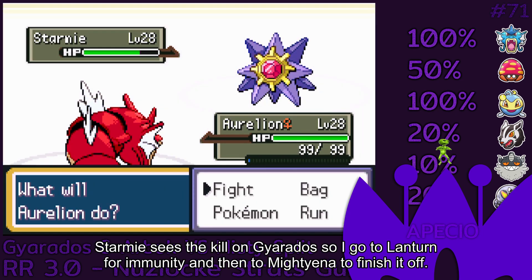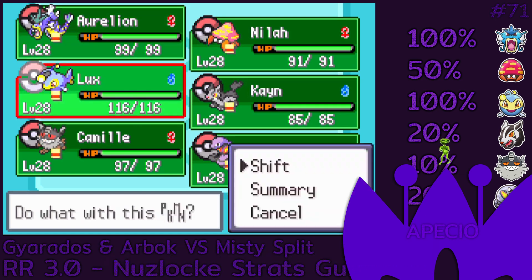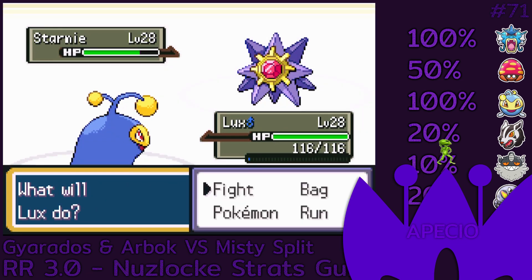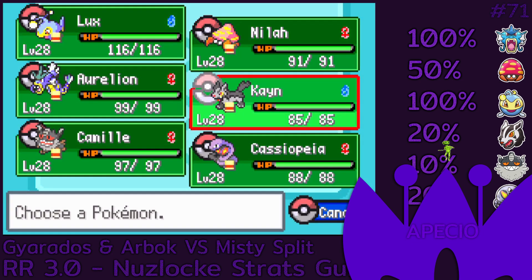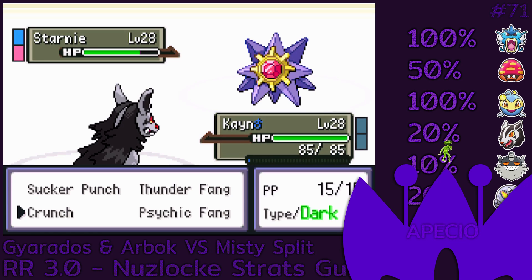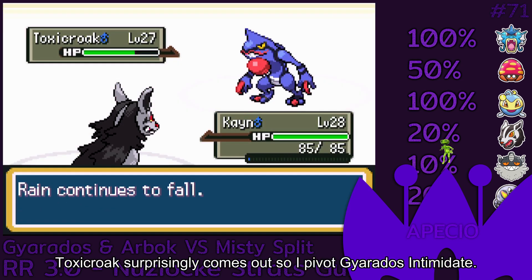Starmie sees the kill on Gyarados so I go to Lantern for immunity and then to Mightyena to finish it off. Toxicroak surprisingly comes out so I pivot Gyarados Intimidate.